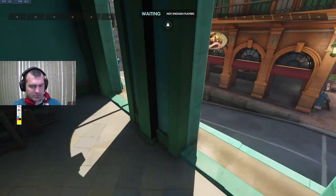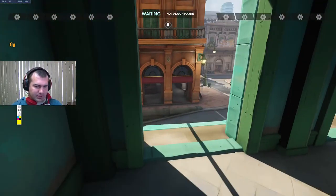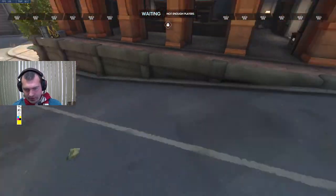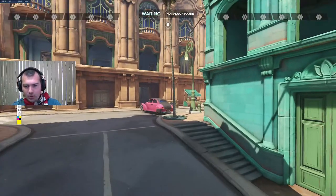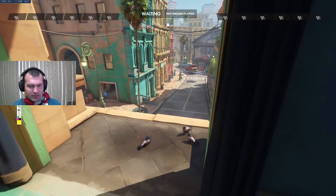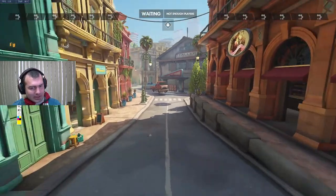The next event to think about on this map is if the defenders are playing dive into you. It would be very common for them to stage someone up here — a monkey, a Ball, a Tracer. That's something where you're pushing the cart and suddenly you're getting dived from here while they have a Zen or an Ana supporting from there, maybe with a Brig.